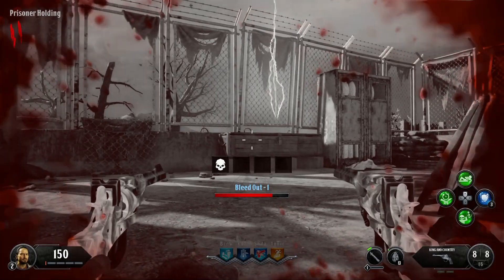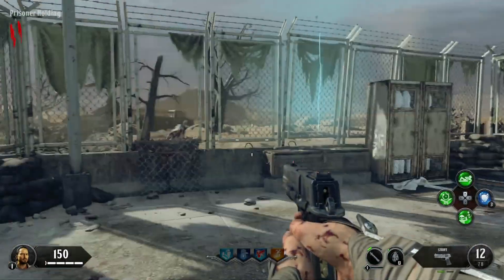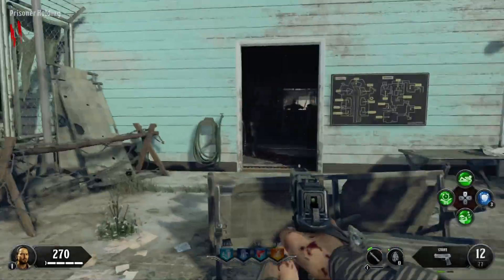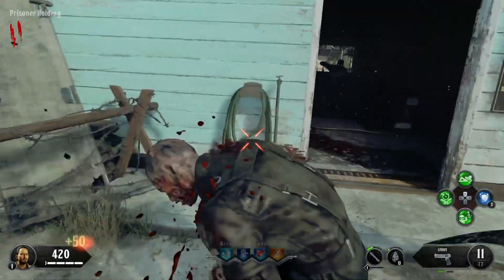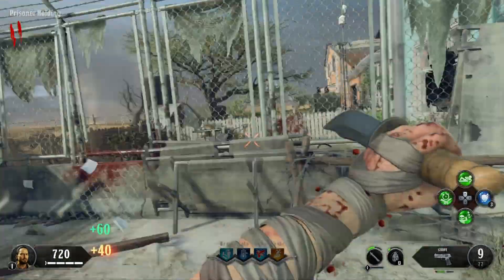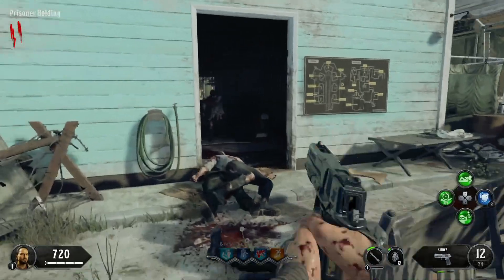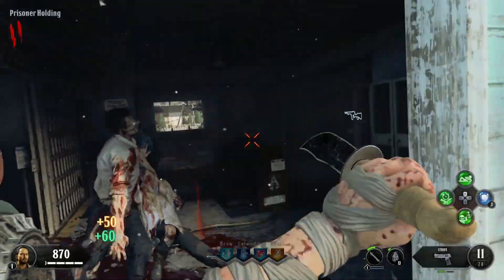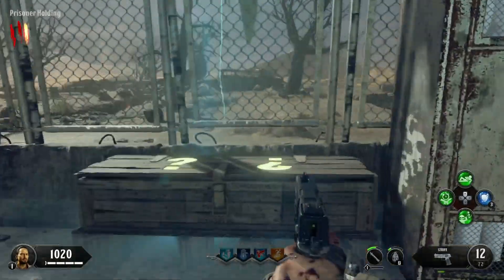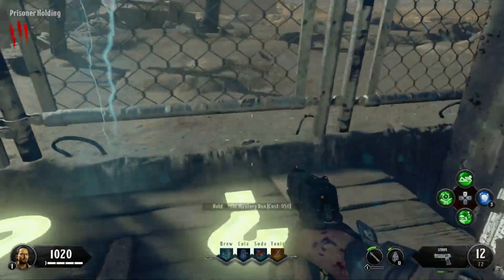I don't know why it does this, but you're risking a down to get whatever you want from the box. It's worth it any day of the week. Anyway, trying to get these 750 points. I think we're actually going to go for the Thunder Gun in this run, because it's just a cooler gun.